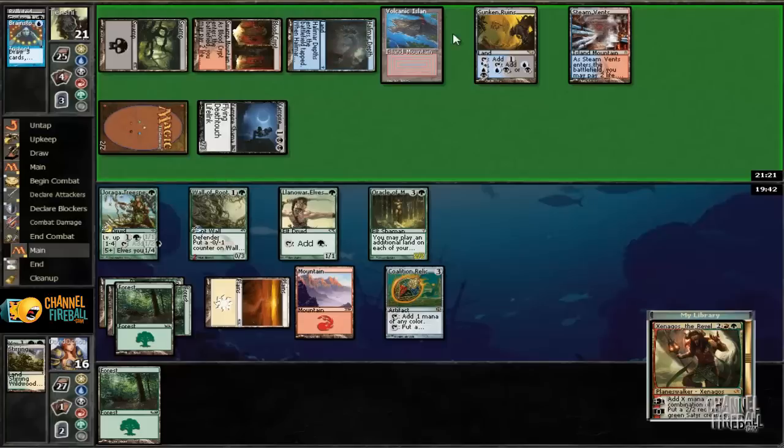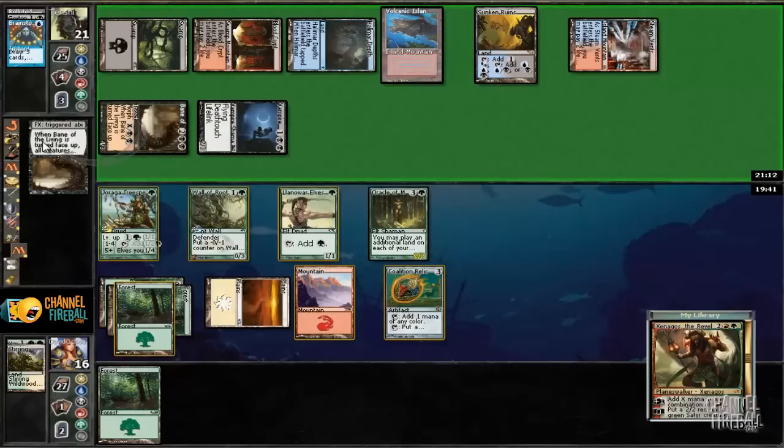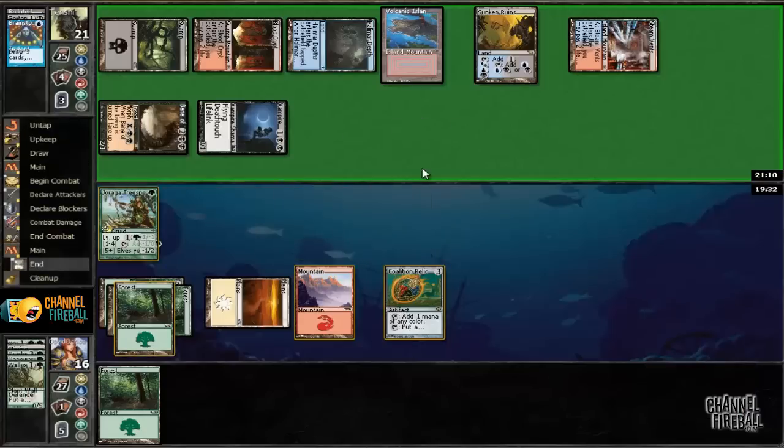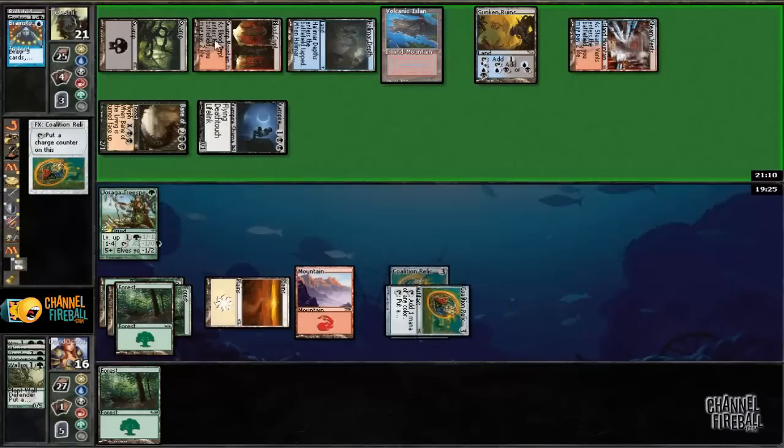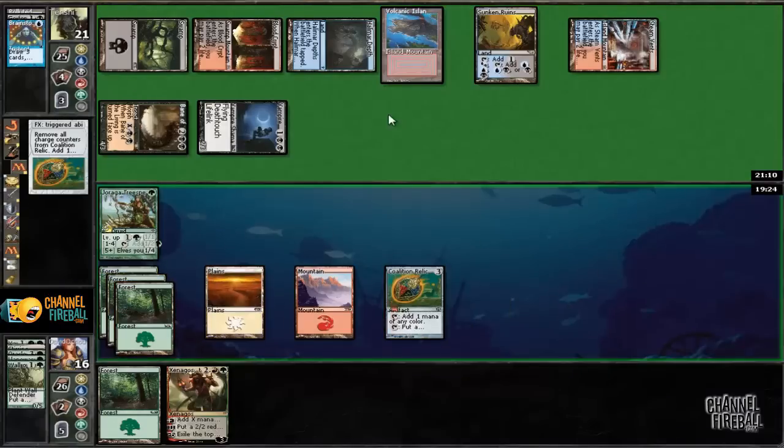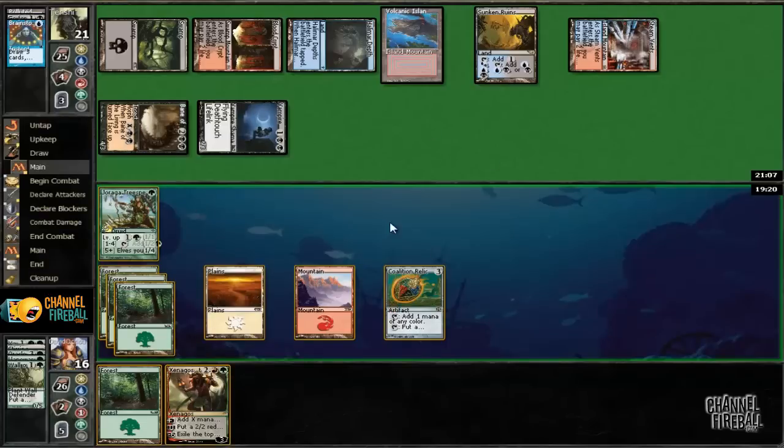Let's see what this is. And it's a Bane of the Living for X equals two. I really don't want to play against that. So now we can do Xenagos and then add red. I don't think I want to do that just yet.